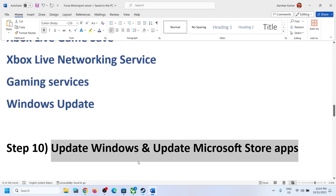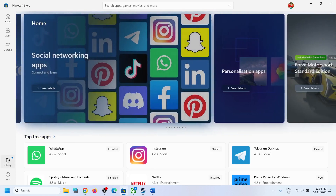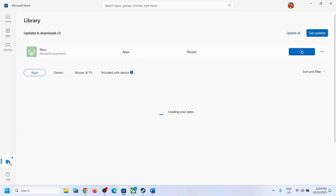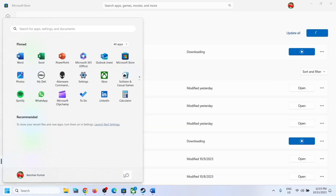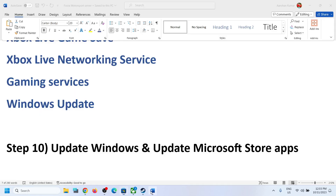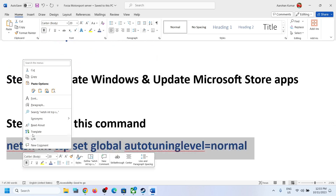The next step is to update Windows and Microsoft Store apps. Open the Microsoft Store, click Library on the bottom left, click Get Updates, then click Update All. Once all updates are installed, restart your computer and then launch the game.